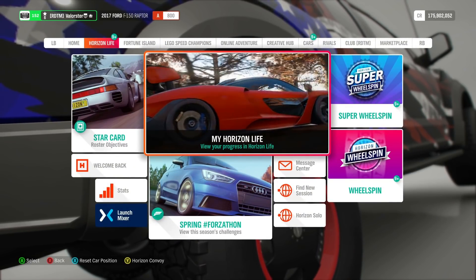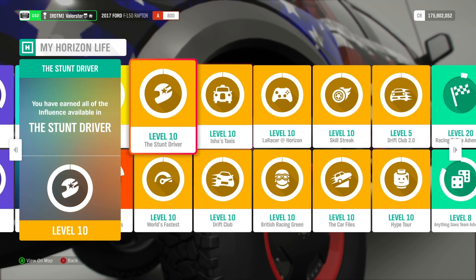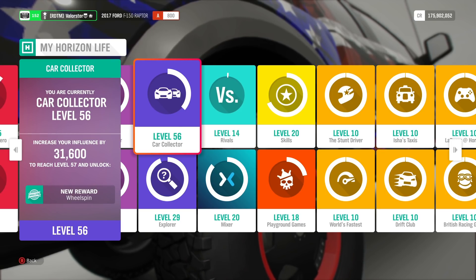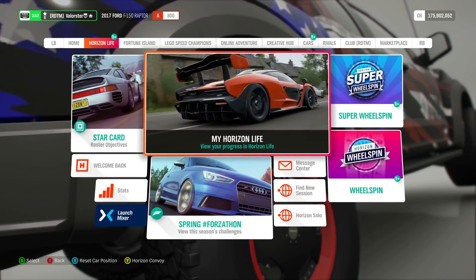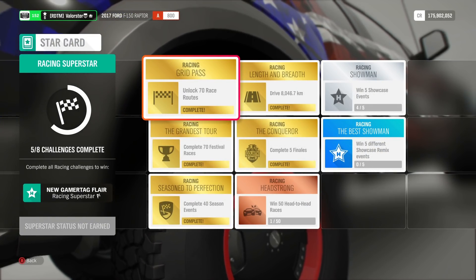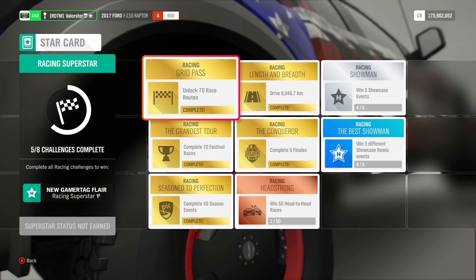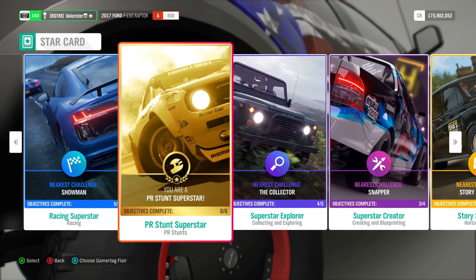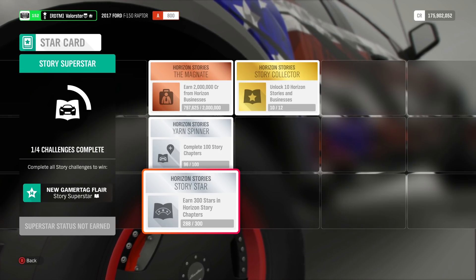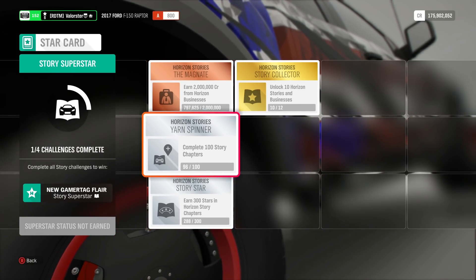Now, people ask me a lot what the most rare cars in the game are. I always said the Ferrari A12 has never been added twice. Now in the star card rewards — as you can see, the details are in the video description — what we're gonna win from the star cards includes a black and a golden chicken suit, the Riprods, and the Ferrari A12 if you complete everything.